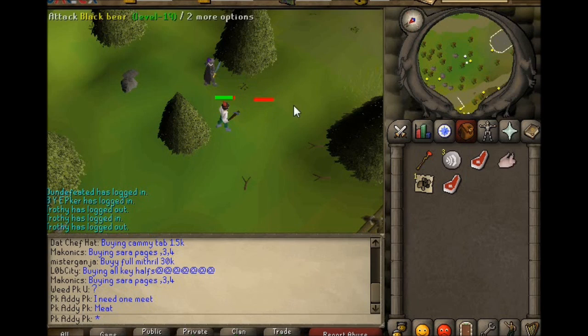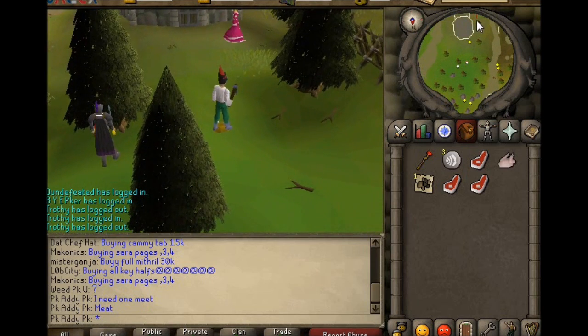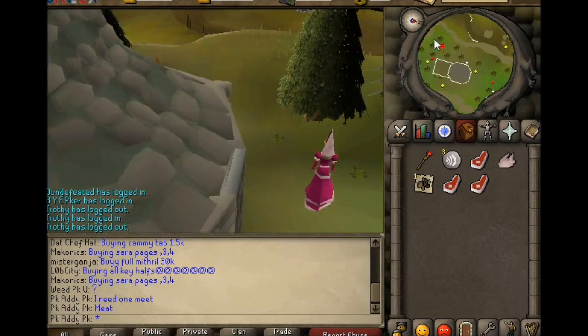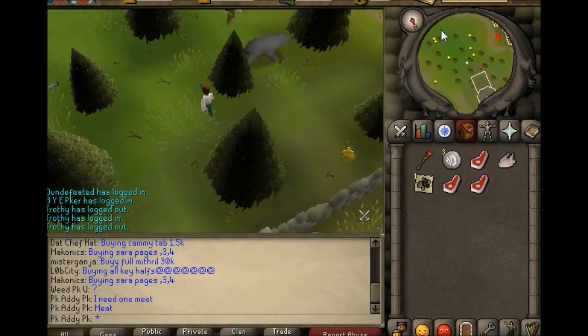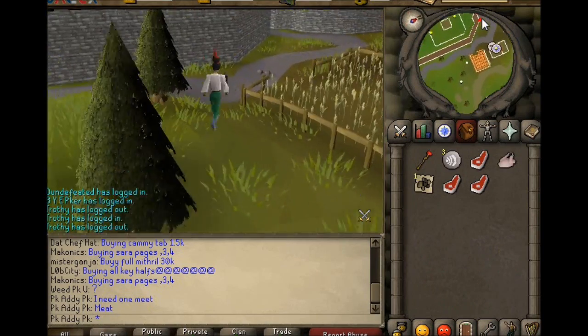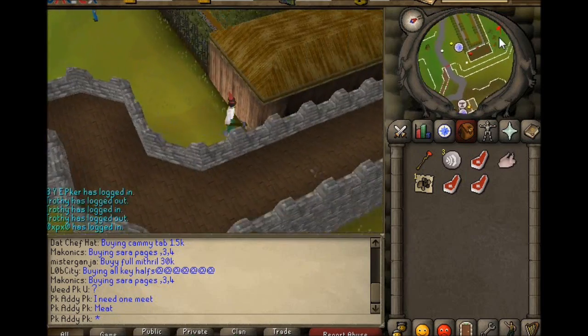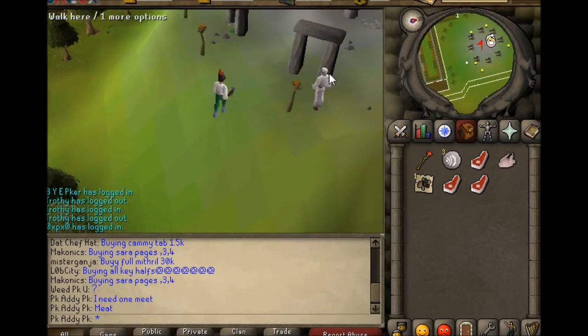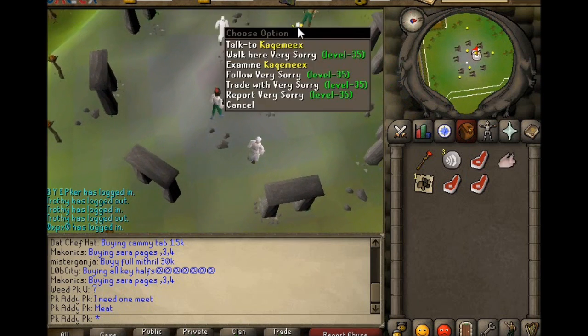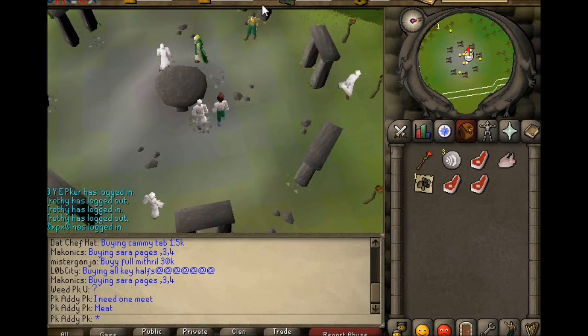So now we've got all of our meats. We want to head to Trevally, which is just west of here. So once you get here, talk to him to start the quest.